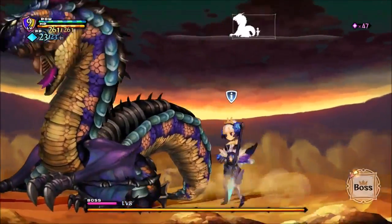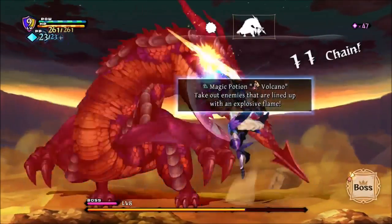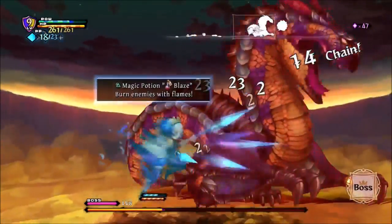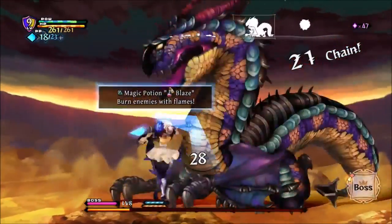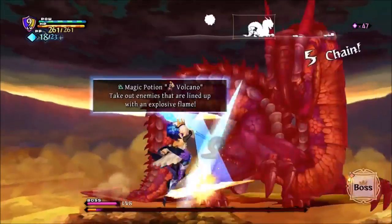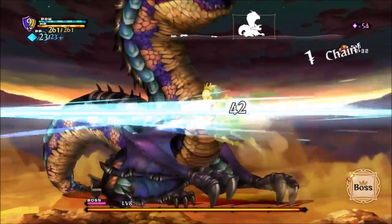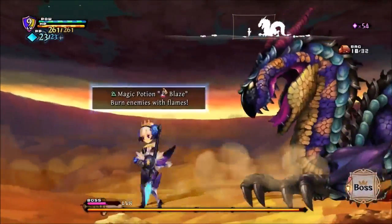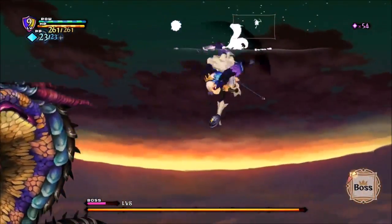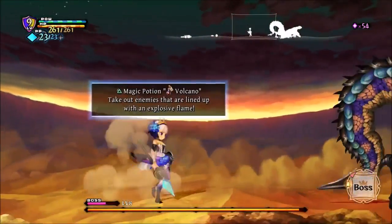Here we have the boss fight for this demo — the dragon. I think it's called the desert dragon or something. An explanation of the boss health system: the bar at the bottom is the current bar; when you take that out you take a chunk off the main smaller bar. Another thing I forgot to mention for combat is the dodge mechanic — done by tapping R1. You can also do air dodges and chain them two or three times depending on the character.